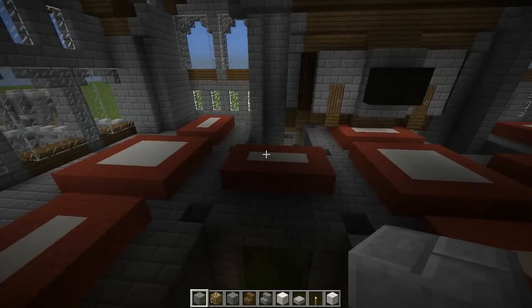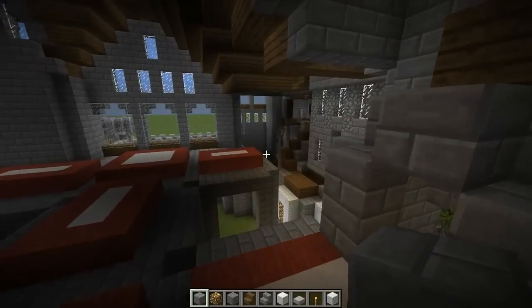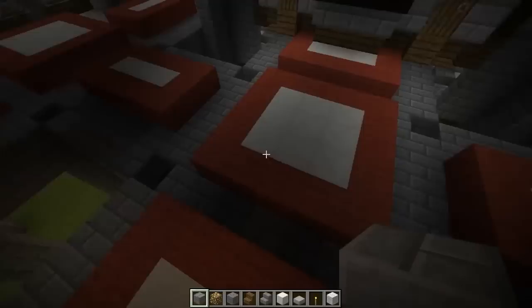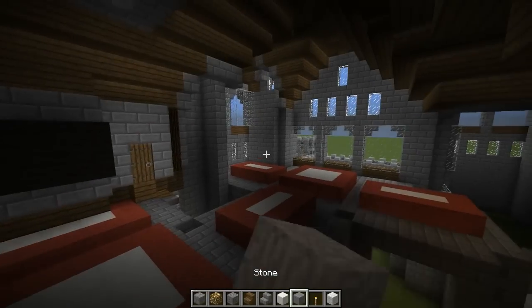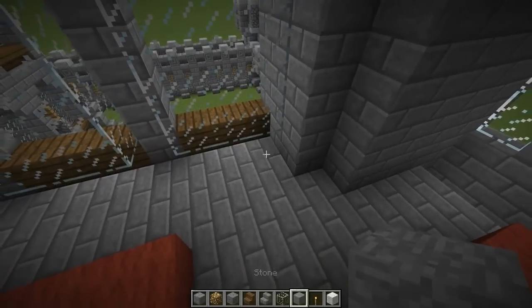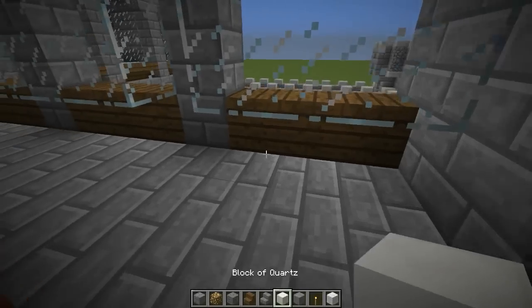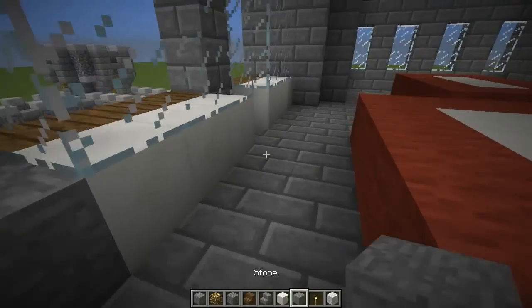Actually, before I just pause and go fix things or make sure I remember how to do it, we're going to start off by filling in a lot of the space in between the walls with stone or a non-flammable material, because you have the fires on the other side — it burned some of the wood. Underneath the glass, put down quartz or white wool or stone or whatever you want to use so it looks fine. Let's do this.